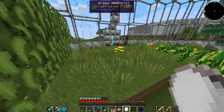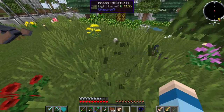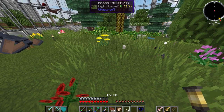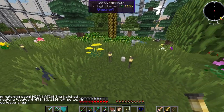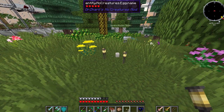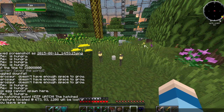I kinda wanna do a sand wyvern. We're gonna make some space over here, place that baby down, and put a torch over here. Since we're doing the savannah one, I think I'm gonna call it Sandy — that's kind of an appropriate name, right? Sandy the sand wyvern. We're gonna wait here until it spawns.